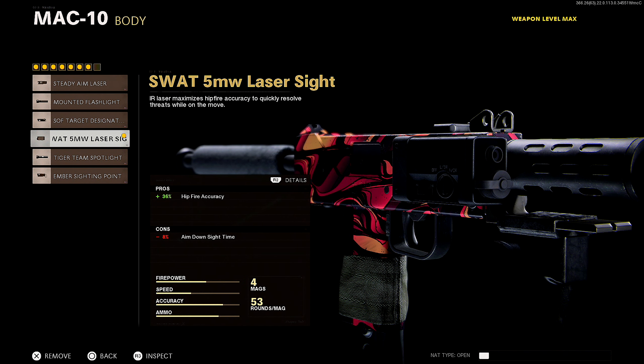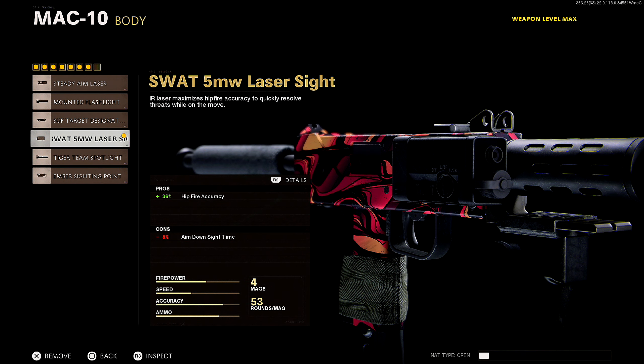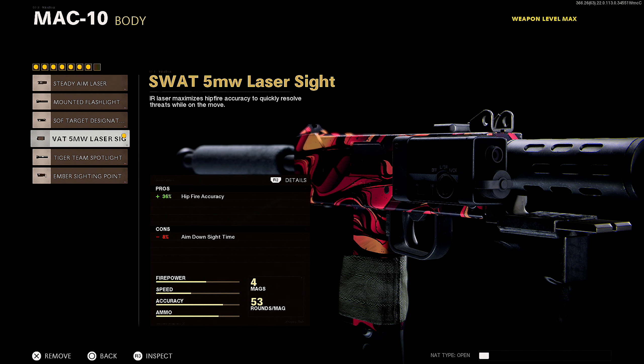Moving on — we finally switch it up. You guys know I usually run the Tiger Team Spotlight, but for this build, when I get in those close gunfights, I want to be able to hit those hip-fire shots at an effective rate. So that's why I'm rocking the 5mW laser on this thing for that 36% hip-fire accuracy.